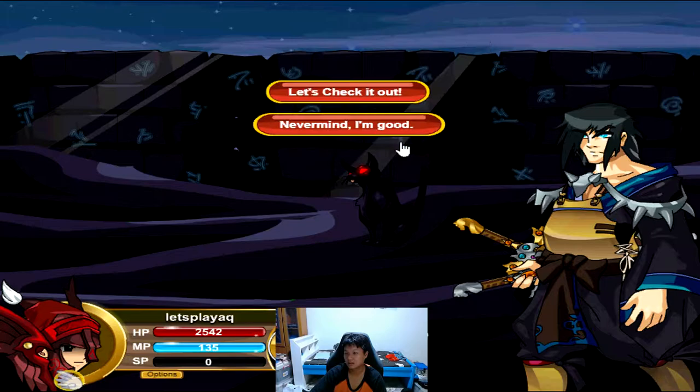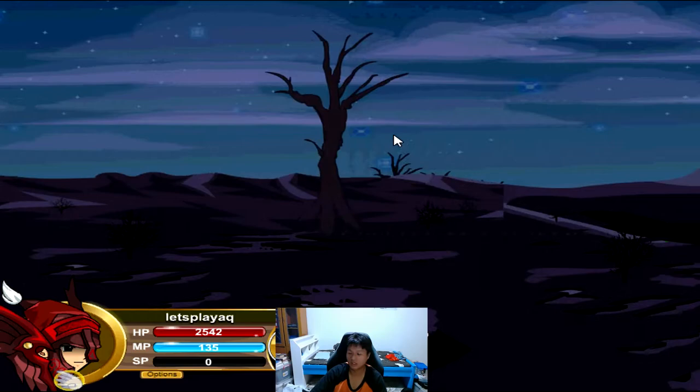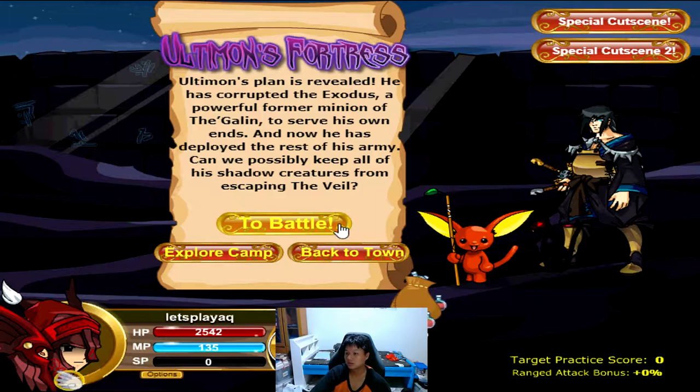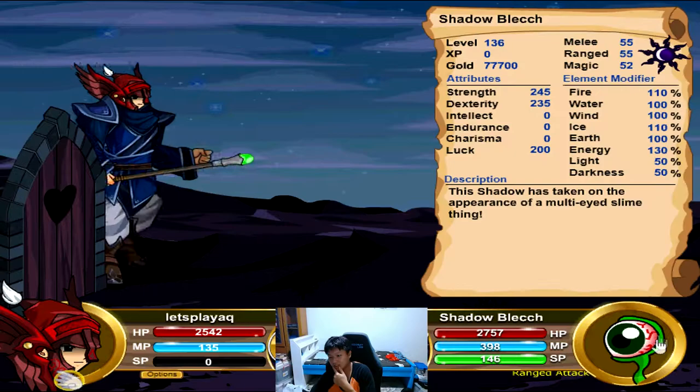So let's talk to a lot of barriers here. Got any quests? Ok, let's check it out. Ultimon's Fortress — ok, so you want to go to Ultimon's Fortress and then you want to do Part 3. So this is where you will find the rewards. Ok, so to battle, let's go.